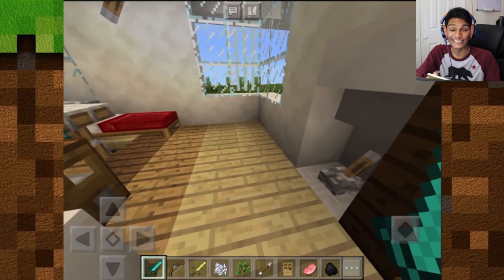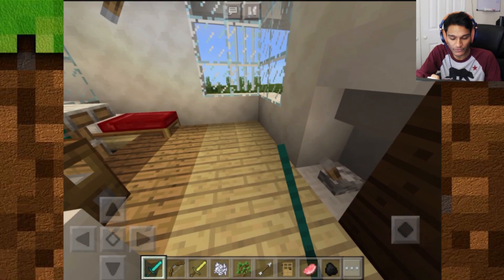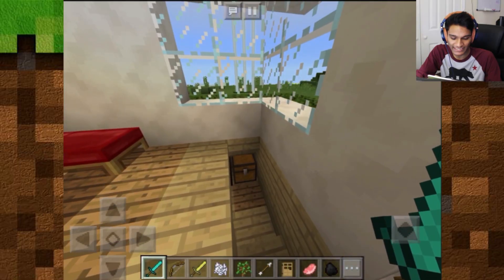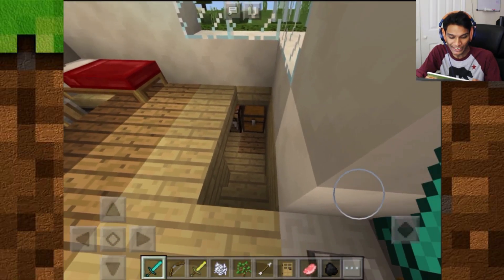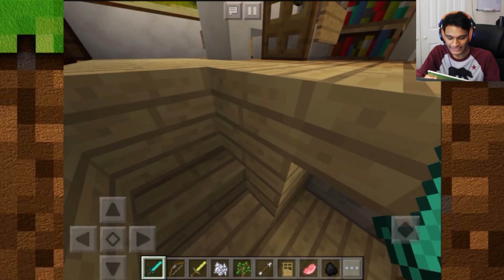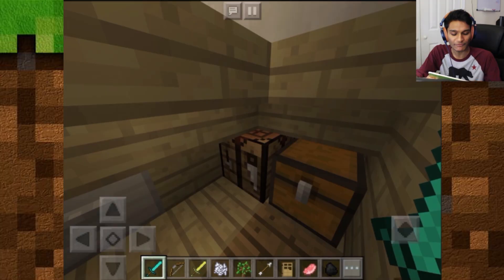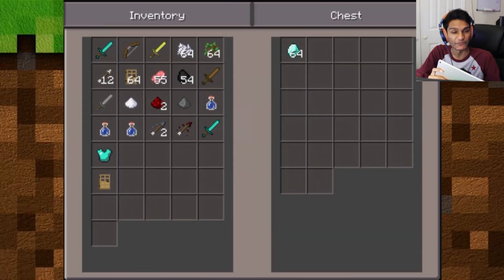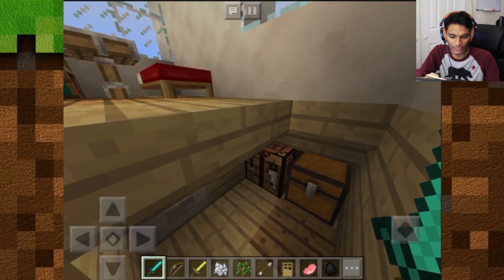Over here we have a lever, and this lever is going to do something really cool. I am a magician, a master at redstone. We're going to flick that lever and boom! It just pulls a bunch of blocks into the wall, creating a staircase. Then we come down into an area where we have a crafting table and a chest filled with diamonds — a secret storage chest.